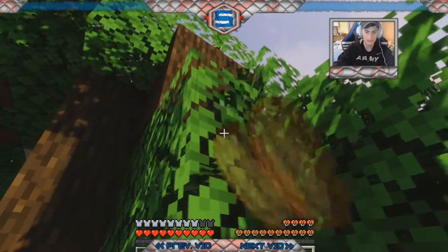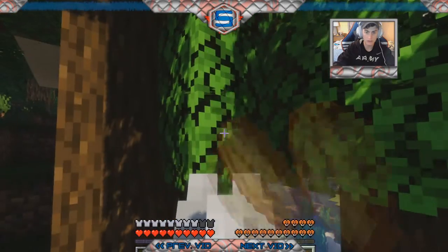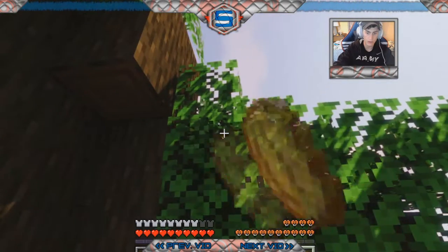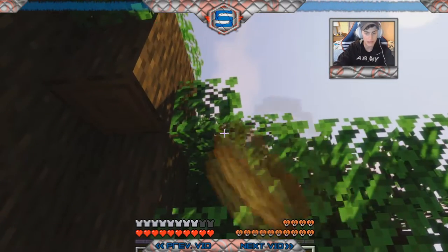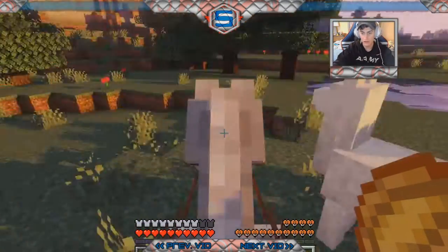All right, so I guess the first find here is we've got these dark oak trees. I'm going to try to collect a sapling from them. I don't really use many different wood types but I think I should, so that's why I got that jungle sapling earlier and hopefully we'll get some saplings from this. More to follow.